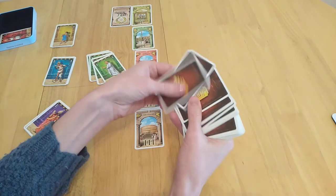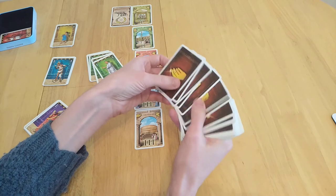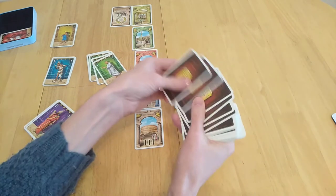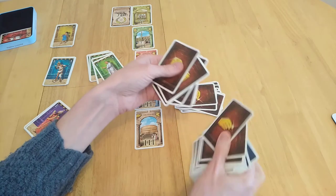Based on the number of players times two, you take out that many tickets. So for four players you take eight tickets total. Imagine these are shuffled.